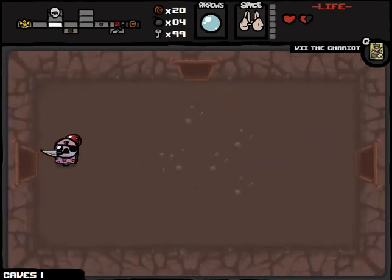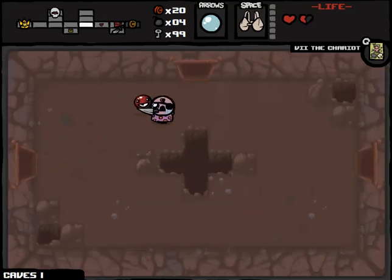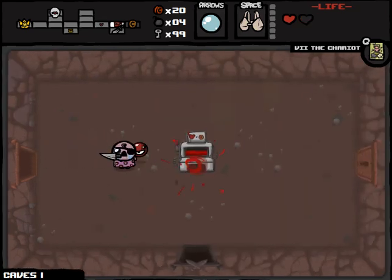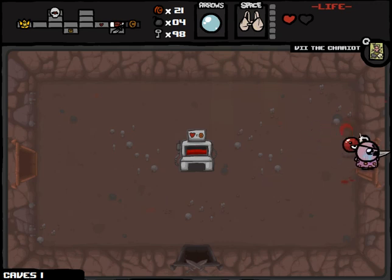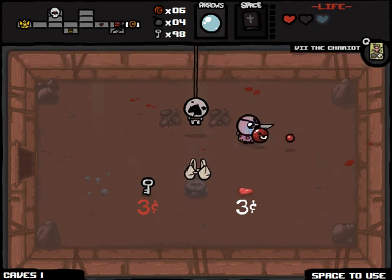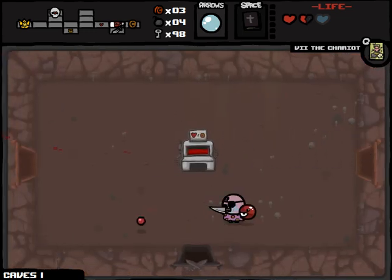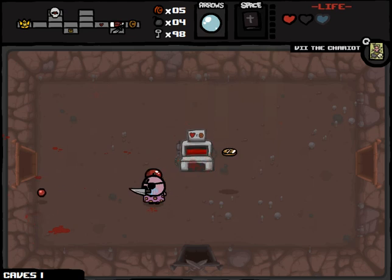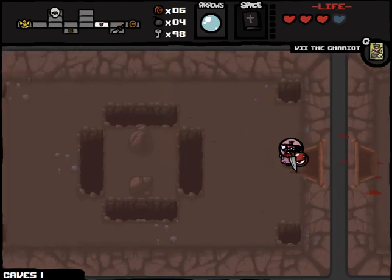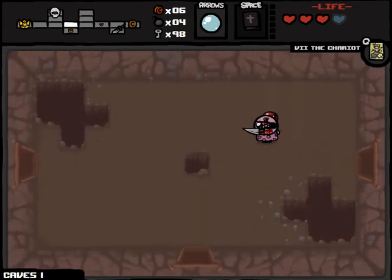So now we will play the Blood Bank one more time, get that heart, and maybe go to the shop. Actually, I'll risk it and go to the shop because I have the Chariot anyway. Book of Revelations is huge right now — definitely picking that up. Pretty sure I have basically no chance of failure now. Bought a heart, which means we'll be able to play the Blood Bank two more times. Who dares wins. That also could have left me in a pretty bad spot, although I knew there was a heart remaining in the boss room. That was a really good Caves part one — we got Mom's knife and Book of Revelations.